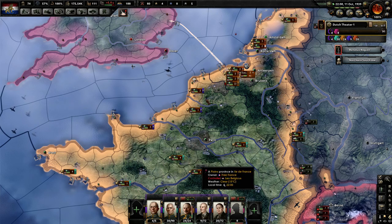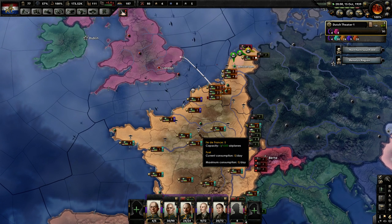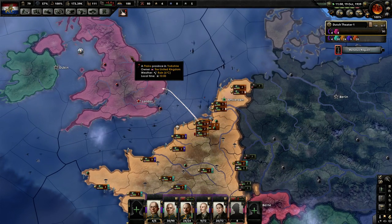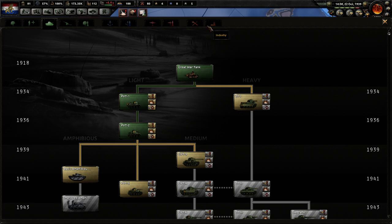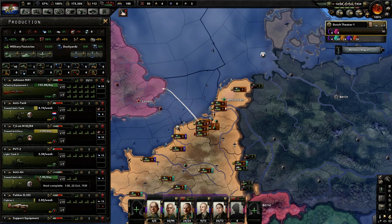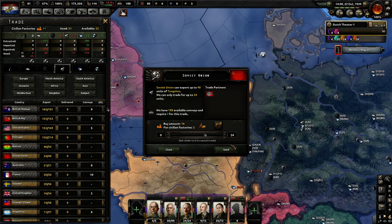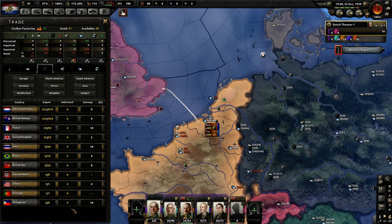Waiting for our naval invasion to get up to speed. I will accept Lend-Lease. If you know you're not going to attack someone right away, it is good to be in the negative on equipment because other nations will give you Lend-Lease. We're going to go for Panzergeschütz because that will greatly increase our soft attack — it's basically a tracked artillery piece. Need a lot more tungsten — can get that from the Soviets. I do like to get my rubber from Germany since they start making refineries.